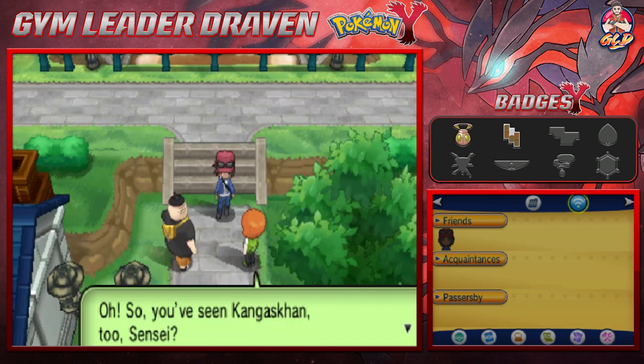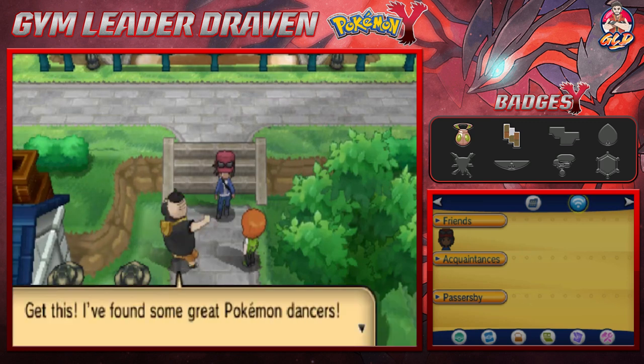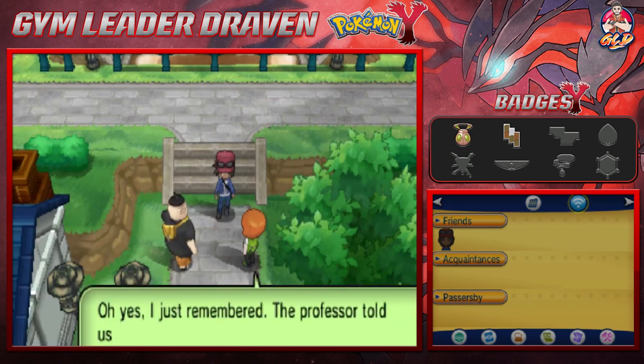It doesn't really matter what the number is — you'll still beat them. This guy mentions seeing a Kangaskhan too. Just knowing about the same Pokémon as someone else can make you happy. He says he found some great Pokémon and dancers.